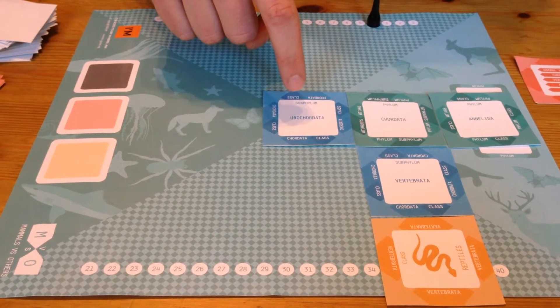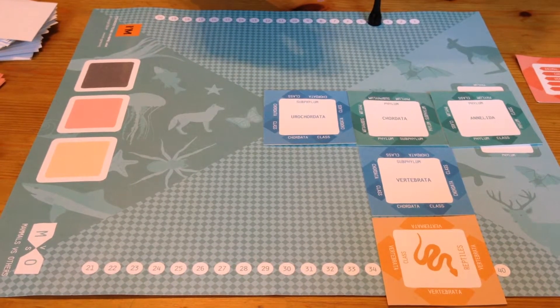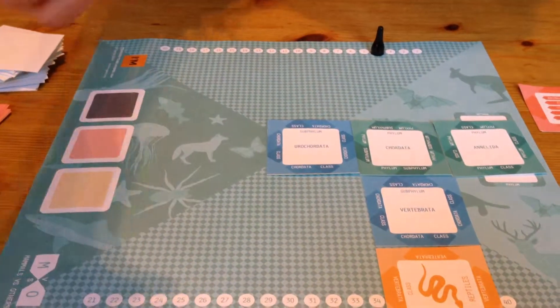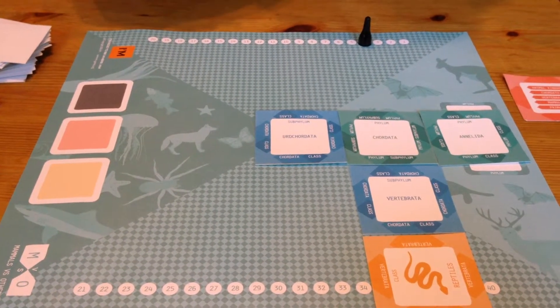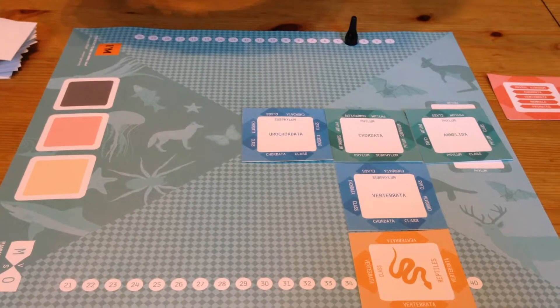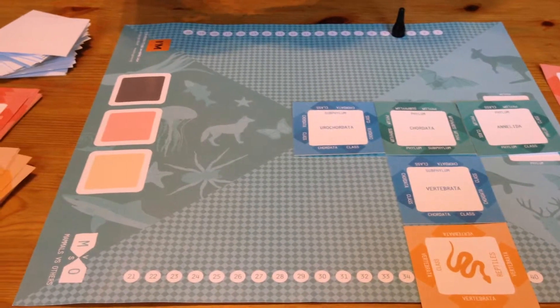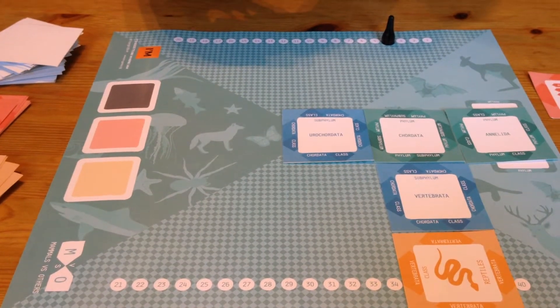You have to pay careful attention to what's written on the card — it's going to be easy to get confused. This would be a completed mission for the Others team. The game will keep going, however, until either the Mammals team completes one of their missions, or again, the cards are completely exhausted from the deck.